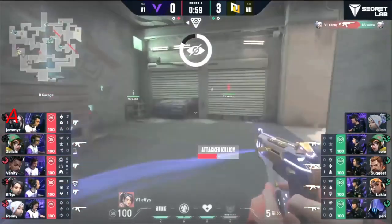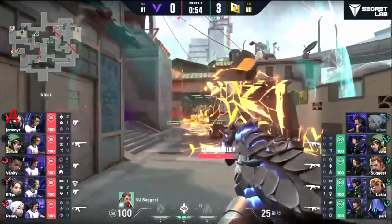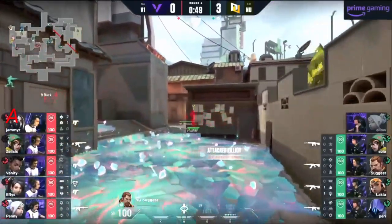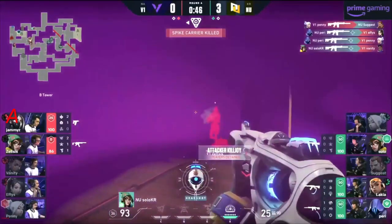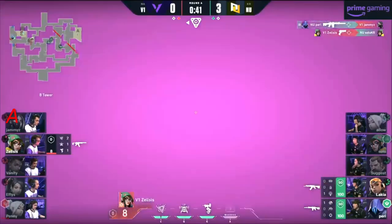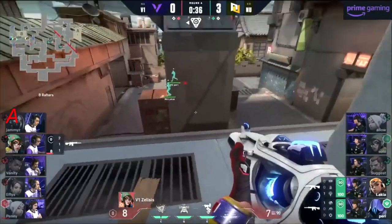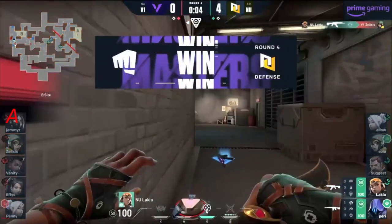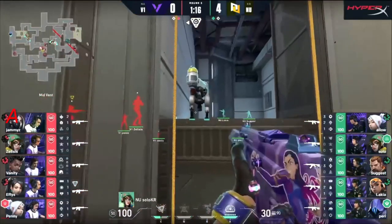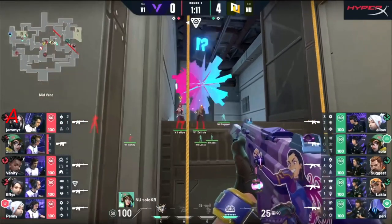The lockdown has come out, Penny's already good onto Allow. They've got some room but Suggest is back on site — safe from the lockdown with a rifle. The flash was there — he gets punished anyway. Parry does not. Solo gets onto one as well. Version One just kind of get ripped to shreds. Zelsis with eight health in a 1v2 — yeah, insanely unlikely. Lakia gets cleaned up. New Turn is really starting to step up.